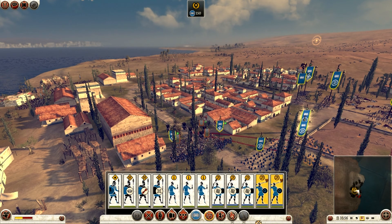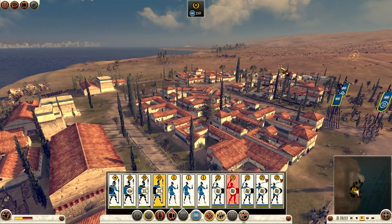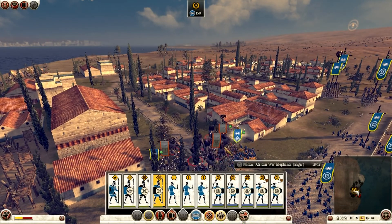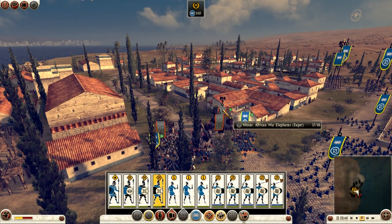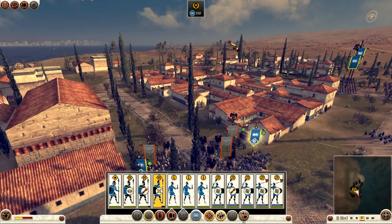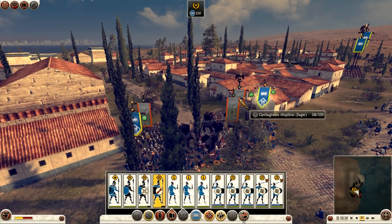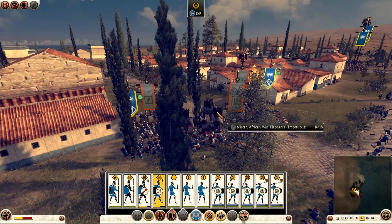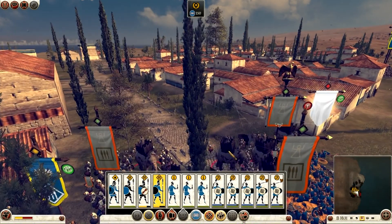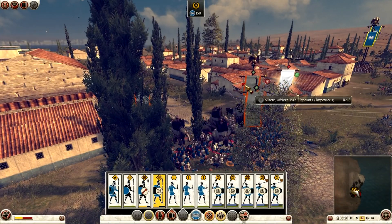The elephants will definitely do a lot of damage, but charging into the back of their own men really slowed them down and they won't do nearly as much damage as they could have. My javelins are now shooting at them so they will start to die pretty quickly. If I can get them to go amok, they'll actually kill a lot of their own guys, but that will be dangerous for me as well.